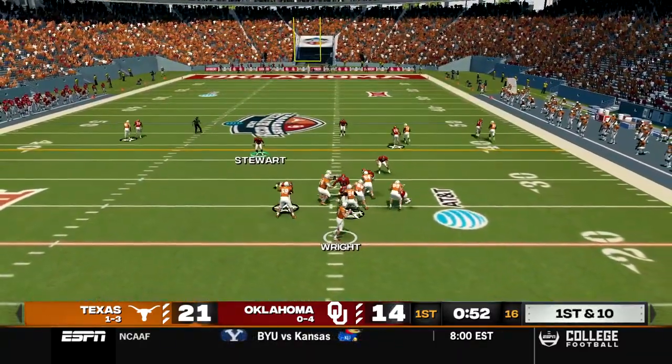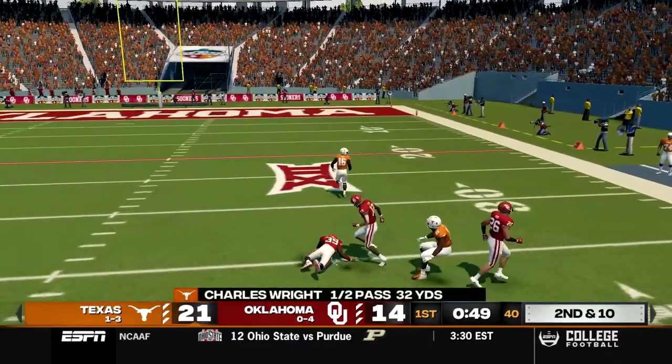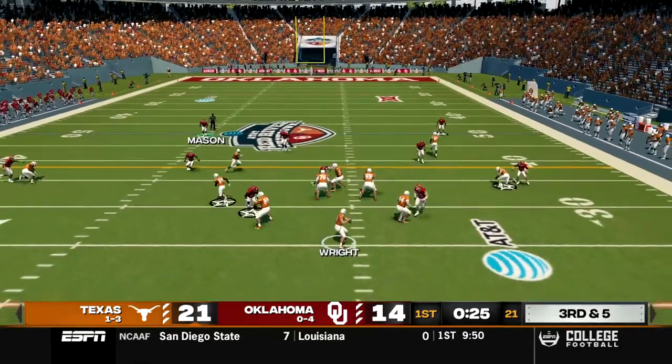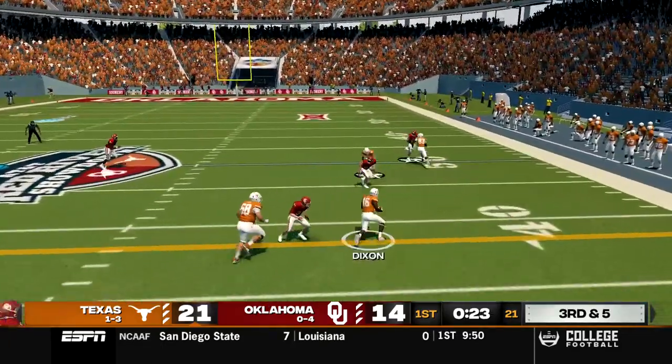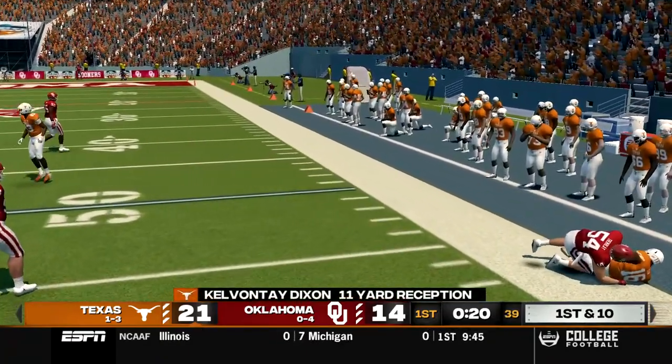Let's see if the defense can stop a touchdown on this play. Wright goes downfield to an open man and that is dropped by Dixon, otherwise I think he was gone. Third and five for Texas, Wright out of shotgun, takes the snap, goes over the middle, caught by Dixon. He has the first down and is going to be fought out of bounds at about the 45, a gain of 11.